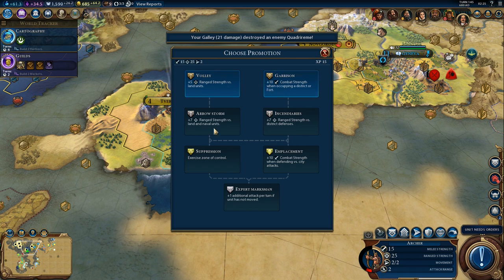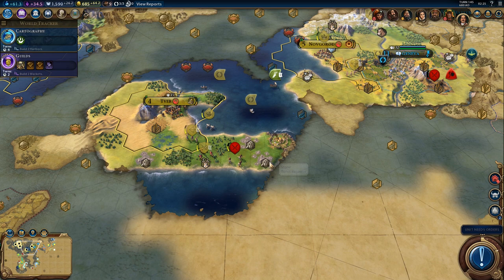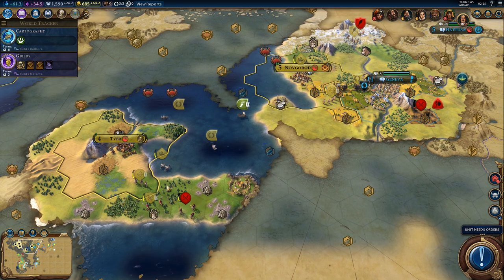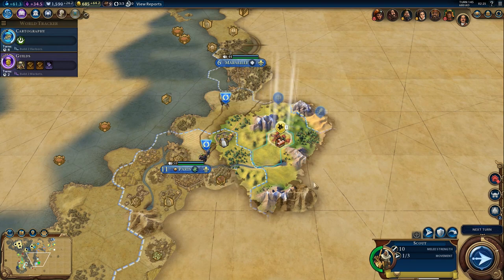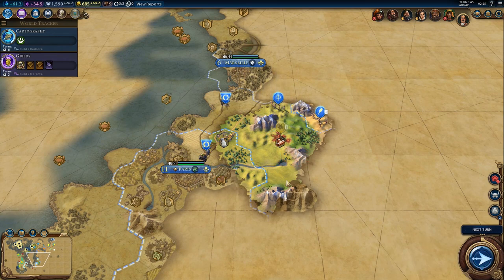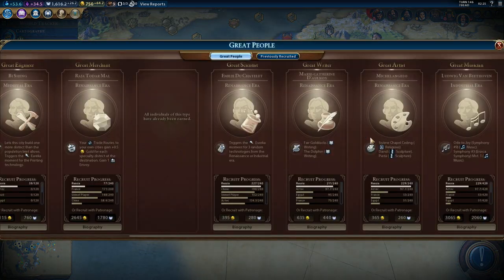We cannot attack from this tile because forests are blocking the way. Volley. I think it's best if we fortify and wait for the archer to move in — there's no huge rush, although we should hurry up before the barbarians spawn another quadrireme. We also need more theater squares for all these great people we are getting.